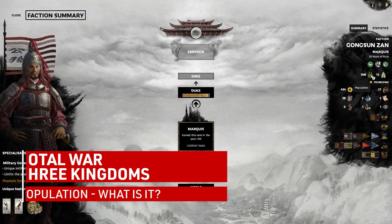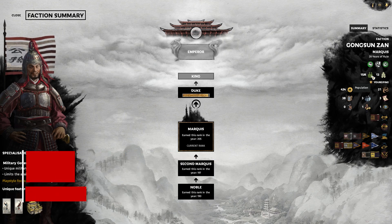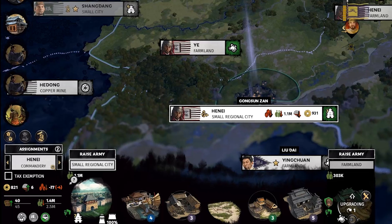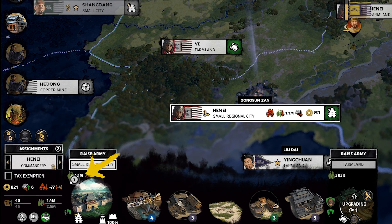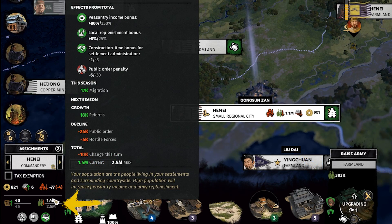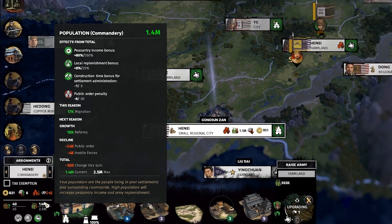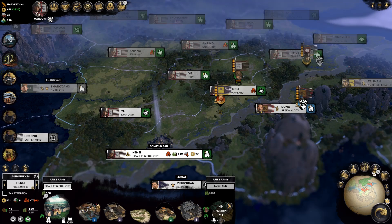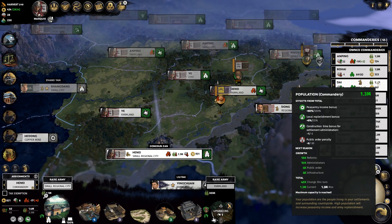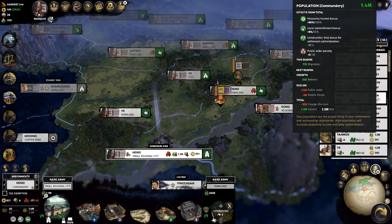Population is the collective group of people that make up your entire Commandery. As you'll notice in the Hunnae Commandery, my regional city has a population of 1.1 million and my farmland has 300,000, making a total of 1.4 million, which can be found at the bottom left of the UI screen for the Commandery. You can also quickly reference populations and growth of all your Commanderies by accessing the Commanderies tab on the bottom right side of the UI panel.